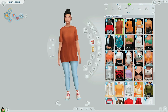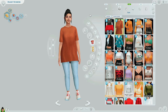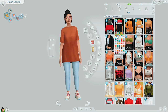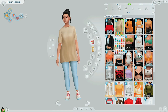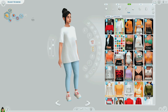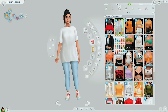Number three has got to be this oversized tee from Trilla Key. We all need a good oversized tee. I love the swatches — she has some striped ones, but I usually just go with the basic one-color solid swatches because it's more realistic. We all kind of have that one white t-shirt that we wear to bed or throw on when we need to go to the store and don't know what to wear.